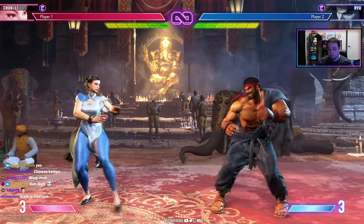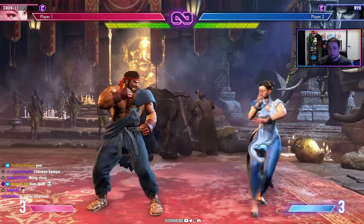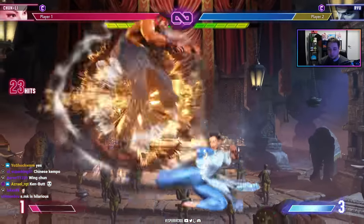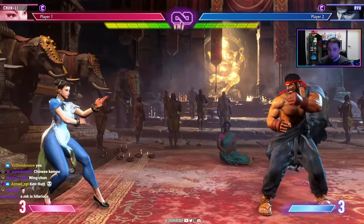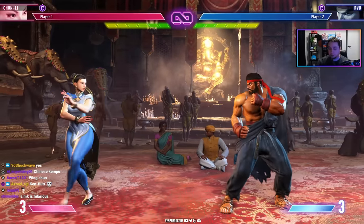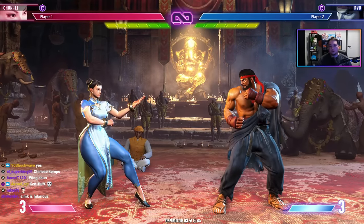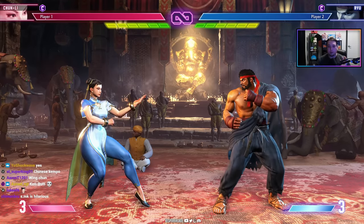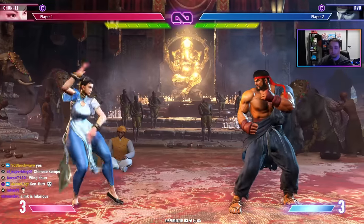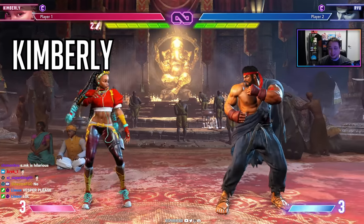Despite her difficulty, Chun-Li is well-rounded with good tools for every situation, decent anti-fireball moves, good damage, corner-carry supers, and the ability to combo after her slow fireball — excellent against characters without projectiles. She can switch between close and far play. Her main weakness is just that she's tough to play: lots of lab time, tons to learn, but very rewarding for dedicated players.